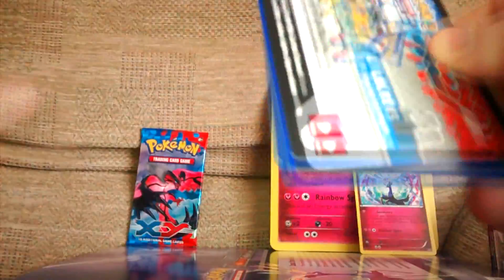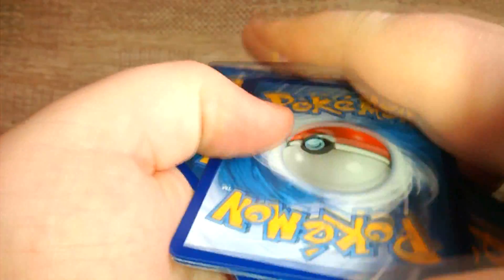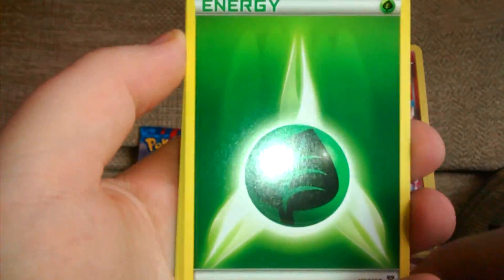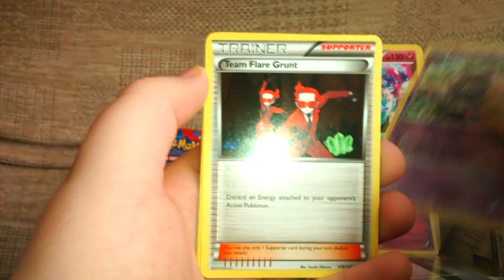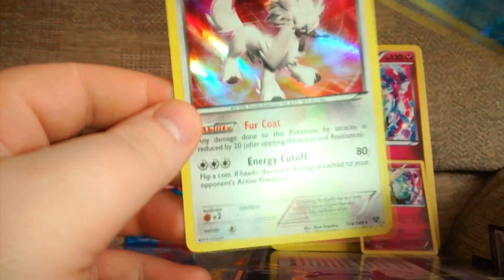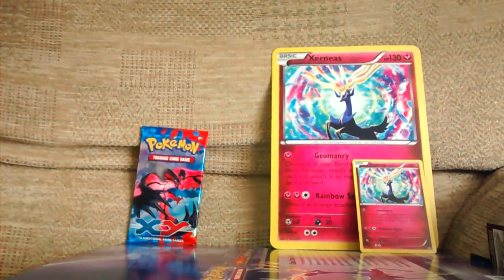I'm having a bit of trouble getting into this one. So in this packet: a Ponyard, Timber, a Fennekin, a Grass Energy, a Pikachu, a Dodrio, Whirlipede, Team Flare Grunt. Our Reverse Holo is a Lapras — I'm really happy with that, because that's a really nice card. And our Rare is a Holo Fru Fru, which is also quite nice. So actually, that packet wasn't too bad.